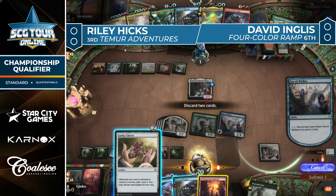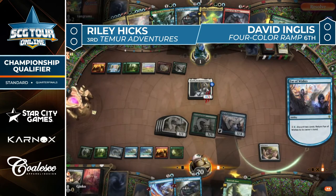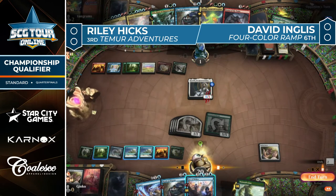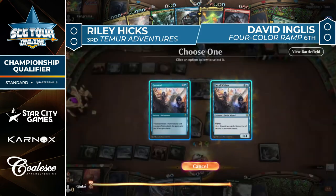It looks like Hicks is picking up Fate of Wishes on their own turn. I thought we might see this activation but didn't think we'd see it at sorcery speed. Possibly they're doing it now because that makes it harder for Ingles to kill it before it gets returned, gaining life off the Kenrith. If you do have the removal spell it's pick your poison, but they can also double tutor and still hold up Dispute because they just have five mana.